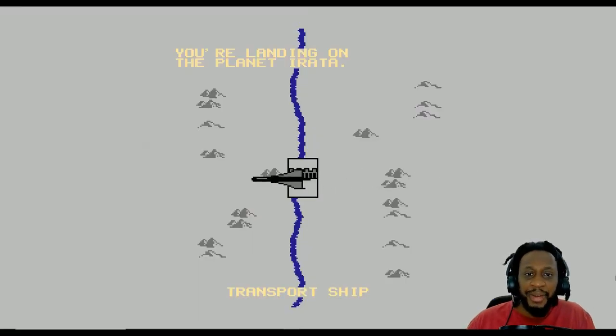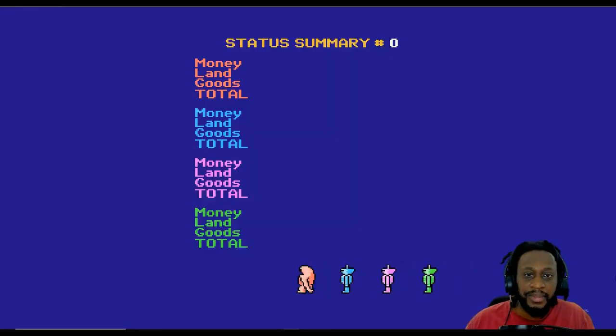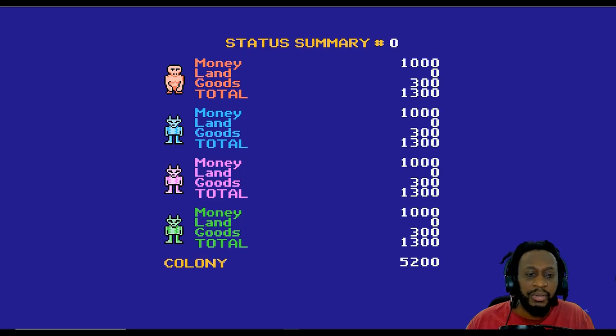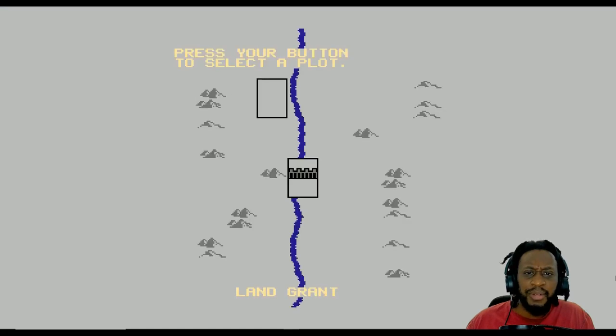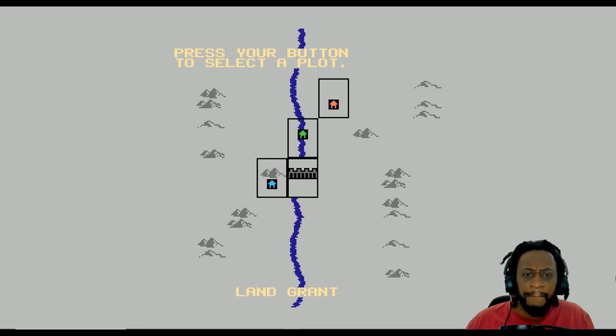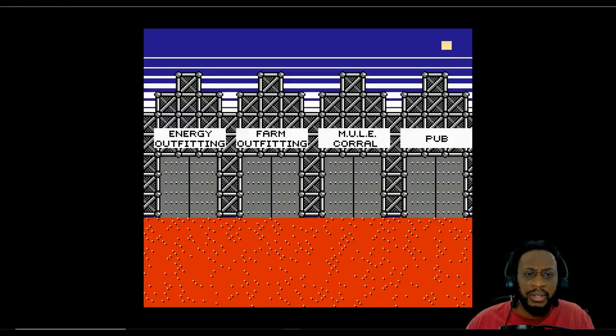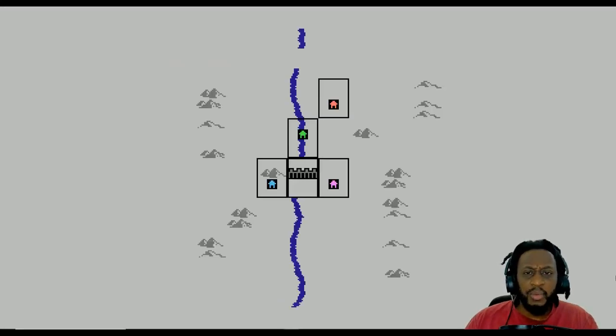They've got some voice. You're landing on the planet at a transport ship. I don't really know what's going on here, but money, land, goods. Press okay, press your button to select a pilot. Okay, land. Press your button to start. This doesn't seem like — I think I would have had to read the manual for this, but again, this is my first time playing.